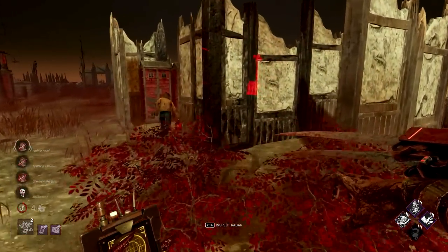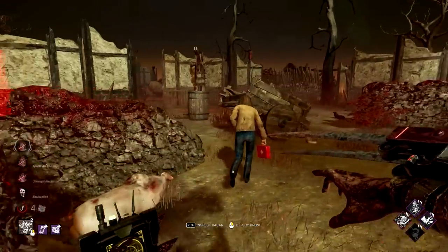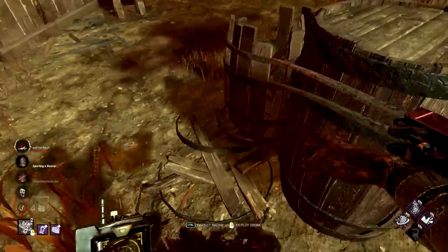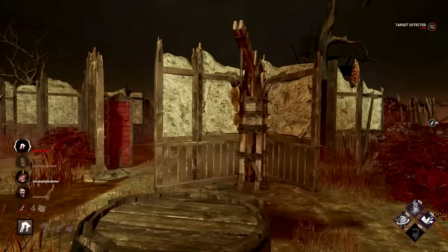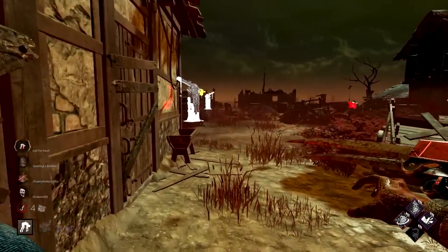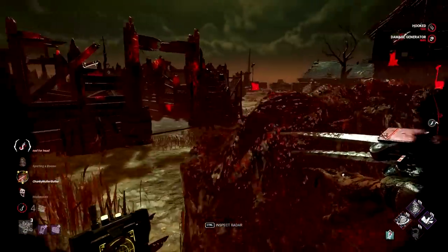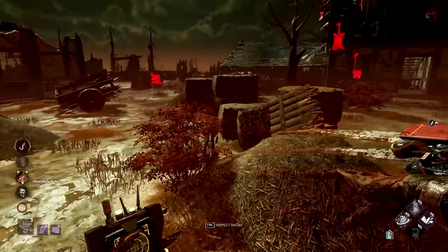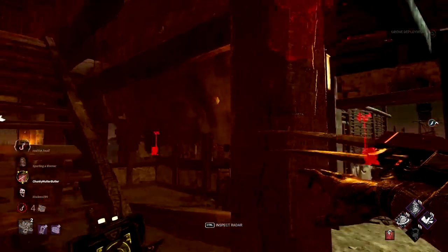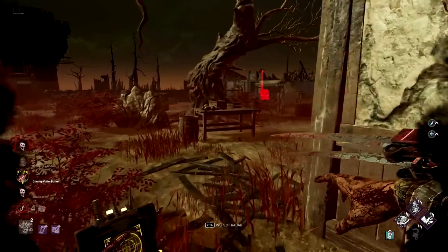Honestly with this build it feels good. I don't know what everyone else thinks about Skull Merchant but I'm kind of zooming and they basically have no pallets left on the map. Yunjin threw all of them down. This is going splendidly. Shall we hit another Pain Res for the road? They're deactivating the strong - they just deactivated my drone. Let's go through here. I'm sweating.